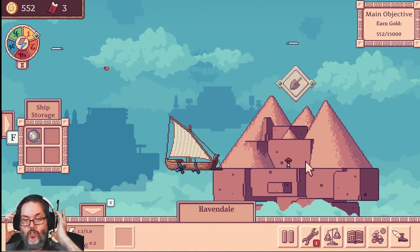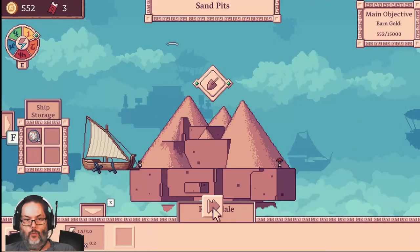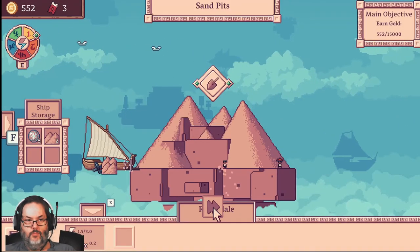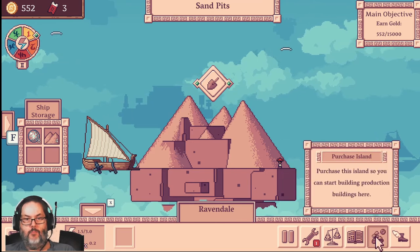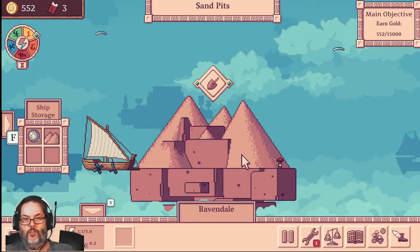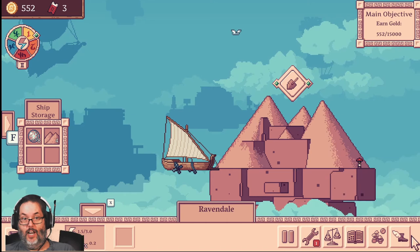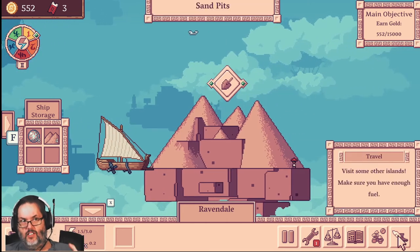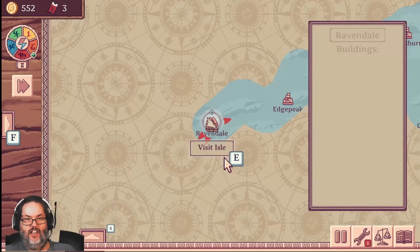First off, let's scout for resources. We pick up four sand. Now we can buy this island for 250 gold — I'm not really ready to do that. I want to have a couple of thousand gold in the bank, maybe even have my next ship. I think the ship is the first thing I want to do. But at least we know there's a sand island.